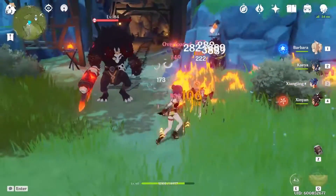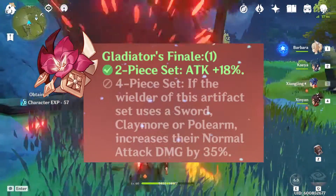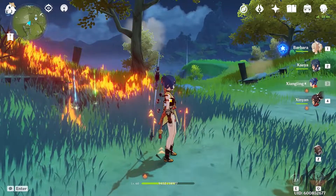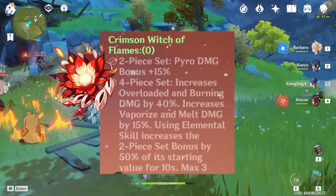An artifact set I would recommend for her is Gladiator if you want her to be a main DPS and you're going to be using her normal attack a lot, or you could use the Crimson Witch of Flames set which boosts your elemental reaction damage.